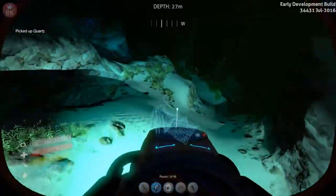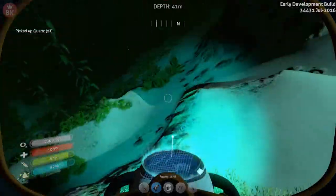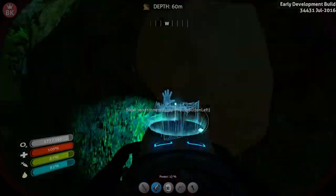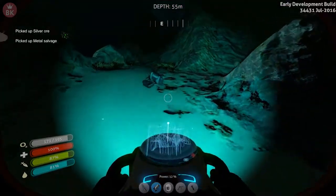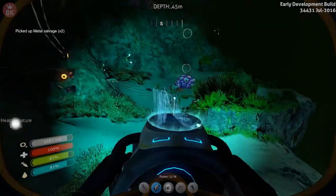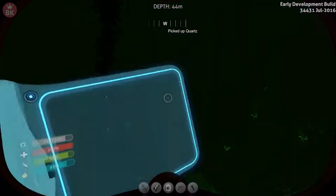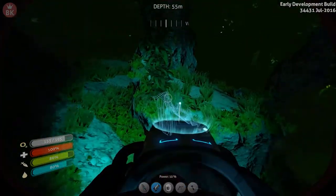Let's see if we can find a lot of quartz, just to stock up for future builds. There - and I think I saw some over here. Don't see much else around here. That's silver - sure, why not, let's pick that up. There's some more quartz. How much inventory space? Not much. I wish we could upgrade our inventory space, that would be brilliant.